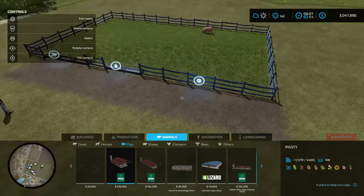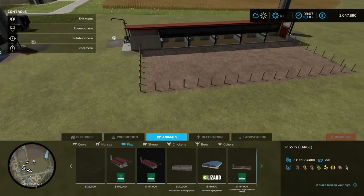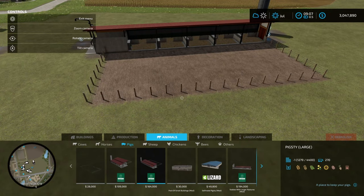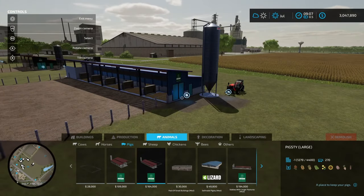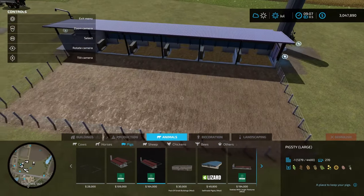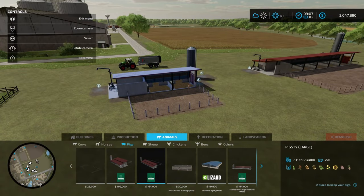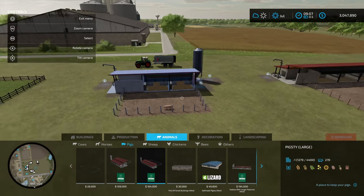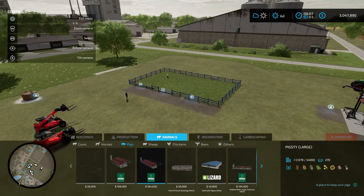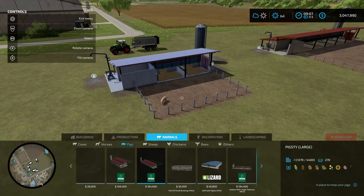The pig pasture doesn't produce any slurry. We've got the large pigsty for $164,000, which will hold 270 pigs. This is my preference in the base game, just because of the capacity of pigs it can hold. It can also hold more feed, a larger amount of straw to produce manure, and a larger slurry tank. The water requirement is only for the pig pasture, signified by the water trough icon, whereas the pigsties don't require water.